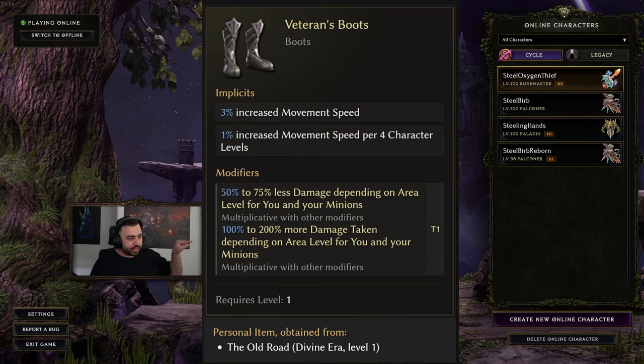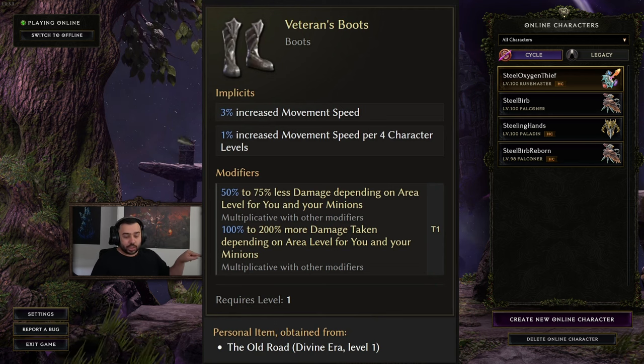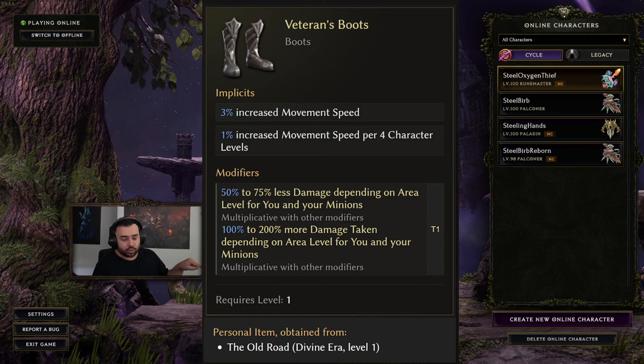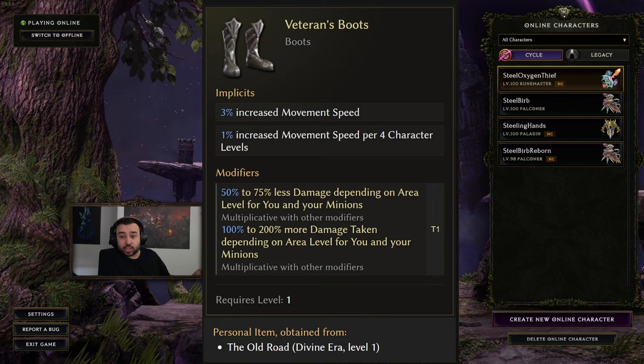And then this one right here, this line, means you take more damage. So let's say a mob hits you — normally let's say they hit you for 200 damage, now they're going to hit you at level one for 400 damage. And it scales more all the way up to 200%, which means that let's say you get hit for 100 damage late game, you'll get hit for 300. So that's what that mod does.